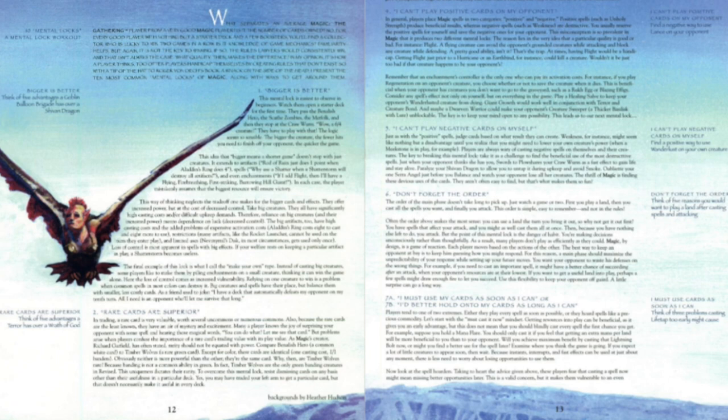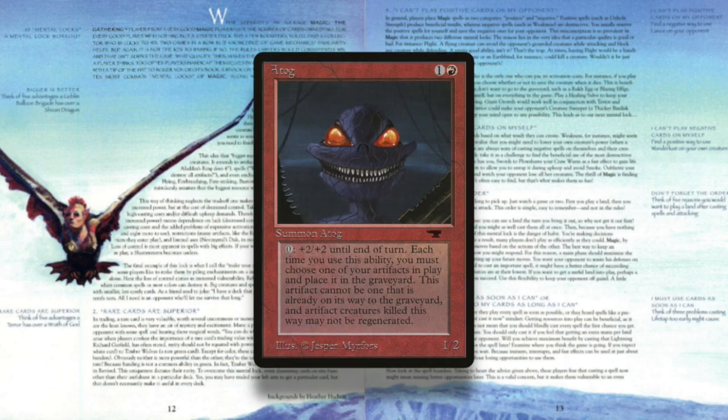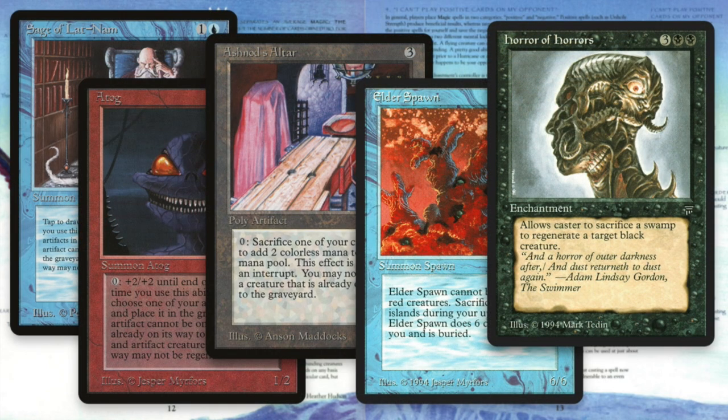The final use is the most subtle: by having cards that give you something as a fast effect, you keep your opponent off guard. For instance, when you attack with an Atog, your opponent seldom knows how big it will be. This quality of mystery can be a big advantage. So next time you look through your cards to make a deck, take a second look at the sacrifice cards — there's a lot more to them than meets the eye.